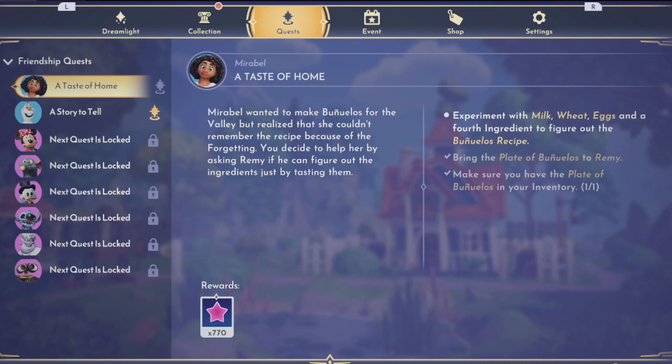Hello everyone, welcome back to another Dreamlight Valley video. Today we are going to be talking about a taste of home. This is a quest for Mirabel and we have gotten to a point where we need to make a super secret recipe.